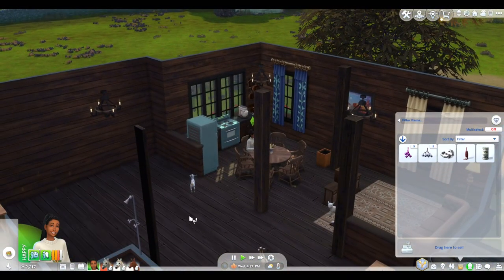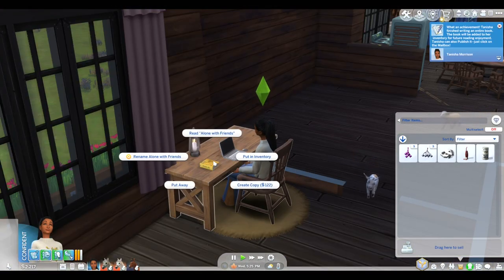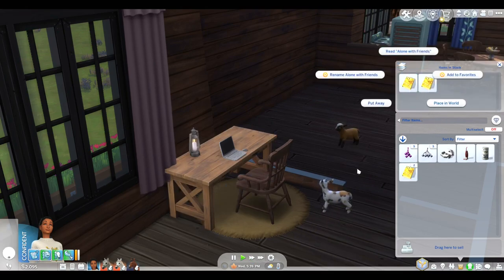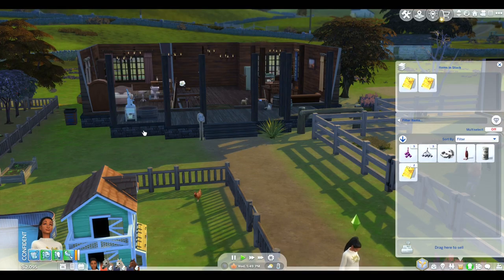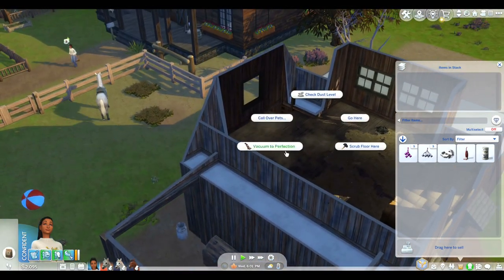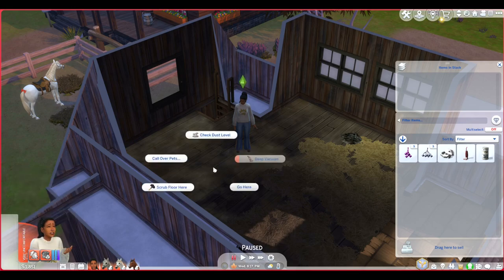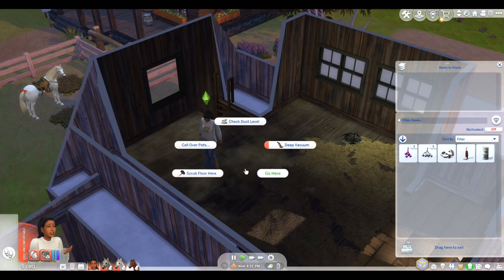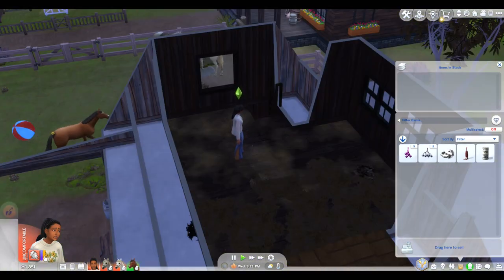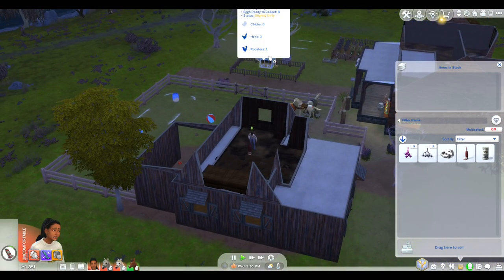I'm gonna check in a second to see if we have a baby on the way. I didn't realize it was full. Okay you eat that — I'm gonna go be nosy. No babies on the way. How old are y'all? Adult, adult, adult. I just think I'm going through an unlucky streak right now. Anyway, let's finish our book. Book's done! Create a copy and then let's see which is the original — sell to the publisher, and the copy goes into our collections.